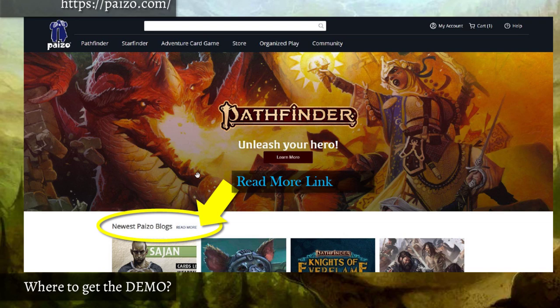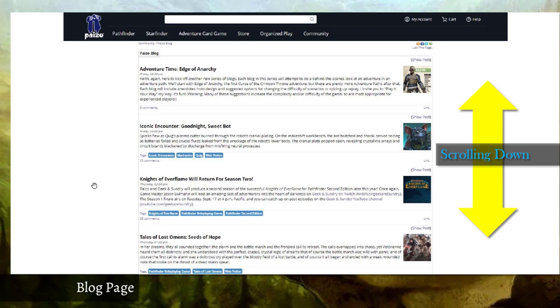Where are you going to get this thing? Just go to paizo.com. The web page is the best place to start. There's a section at the top — 'Pathfinder: Be Your Hero, Learn More' — that's a new product line, new books. But the blog is kind of cut off even on a 1080p screen with big HD monitors. You have to scroll down to a section called 'Newest Paizo Blogs,' which is updated sometimes two or three times a day.